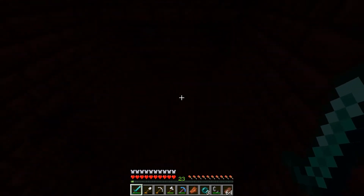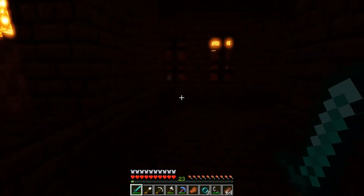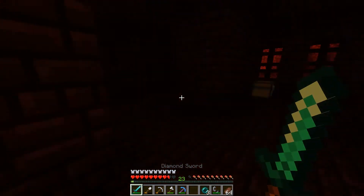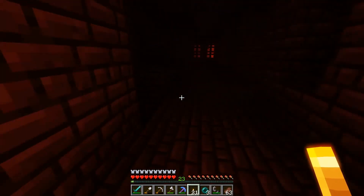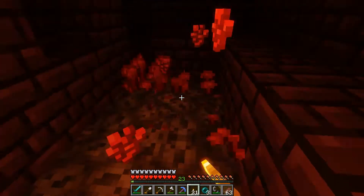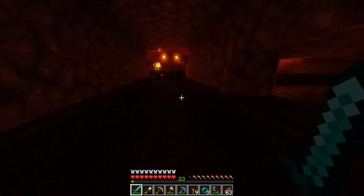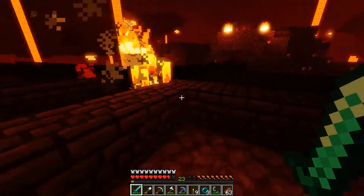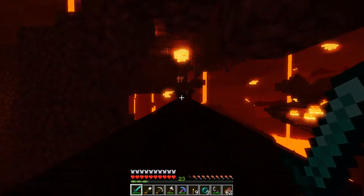I got another flint and steel which is nice. There's a stairway down here - oh, there's even more over there. This is actually a pretty big thing - that's just two places. Oh, of course I get hit. Let's throw away that rotten flesh, I can't really use it. Another chest, some gold stuff as well. This thing is massive - it's been a while since I've seen such a big nether fortress. There's actually more nether wart up here. This thing is absolutely huge, which is great.